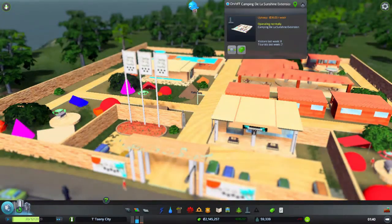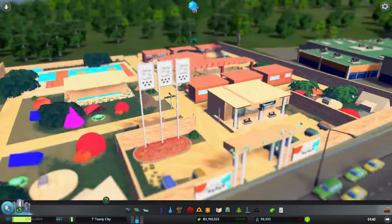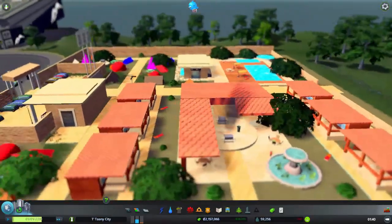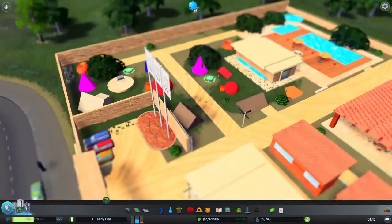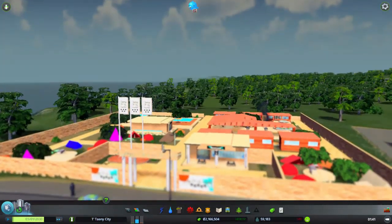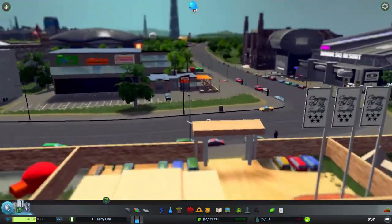Over here we've got French Butlins. I think it's just kind of a Butlins type area, or it looks like camping and stuff like that. I like it — another one that might look really good on a beach. Supposedly a 5 star resort as well — bring your own tents, bring your own 5 star tents.